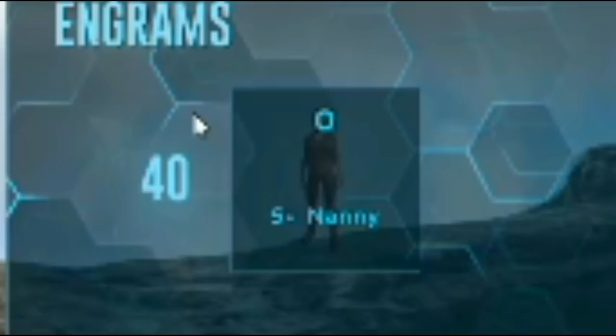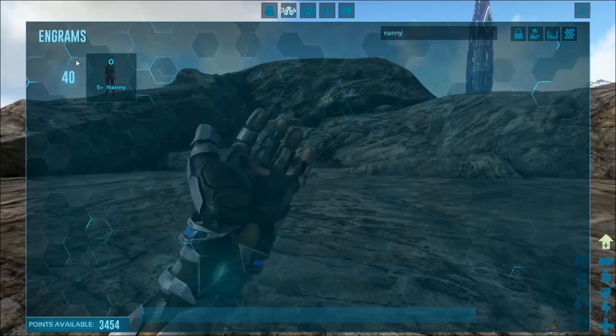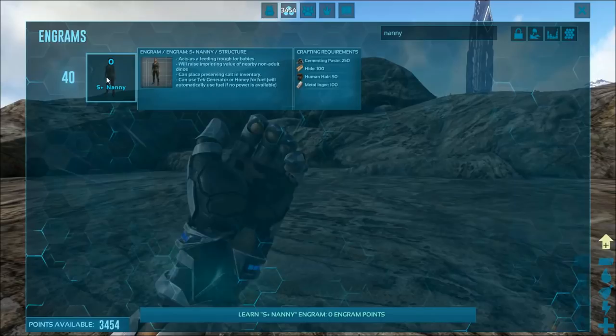Wildcard may not approve the nanny to be added to official because it is pretty OP. But if you have a PC and your own server, you can add the Structures Plus mod to your server and then of course you would have the nanny available to you. So let's get right into it and let me show you exactly how the Structures Plus Nanny works and how she takes care of the baby dinos for you.